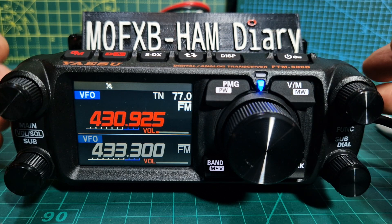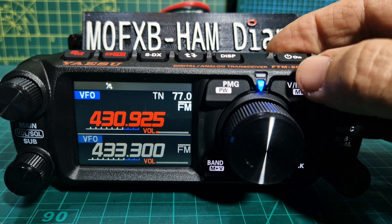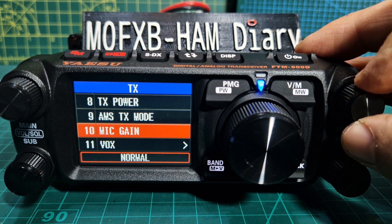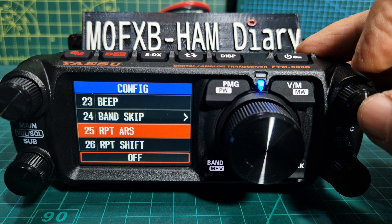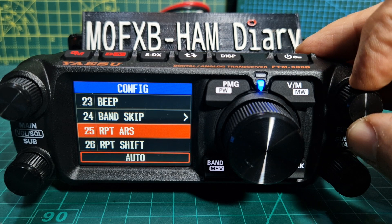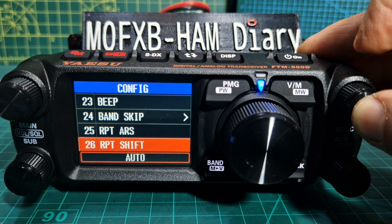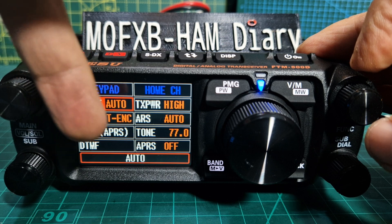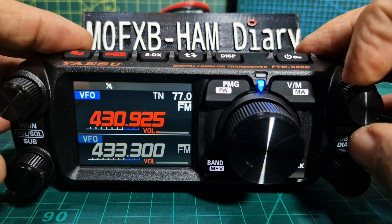Next thing we want to do — I know it's already in there, but I'm going to show you the tone and frequency. Hold down function. You can set a shortcut for every single one of these. Go to number 25 — that will give us our automatic repeater shift. I've got mine off at the moment, so just push it to turn it on and you've got auto repeat shift, so you won't have to use the shifts manually. Let's show you anyway: number 26. Let's set a shortcut — hold it down and put it here. Now whenever we need repeater shifts, it's there in our shortcut menu, which holds eight items.